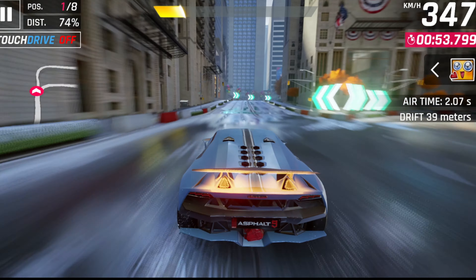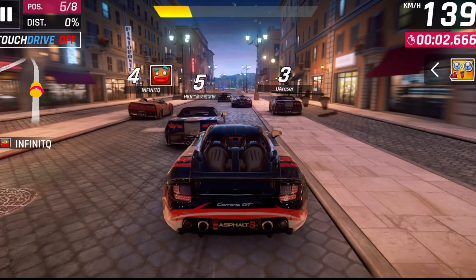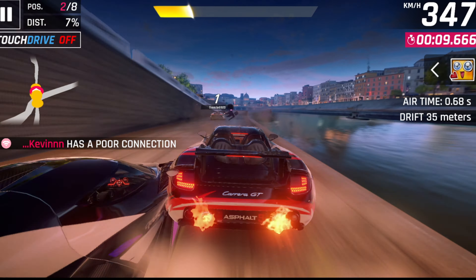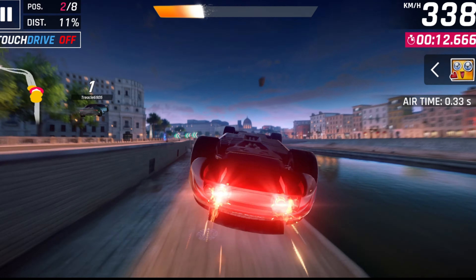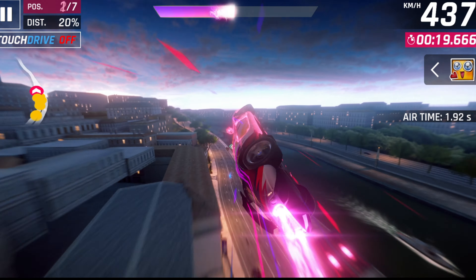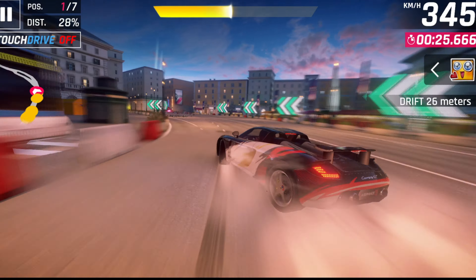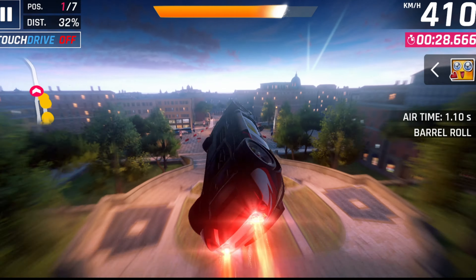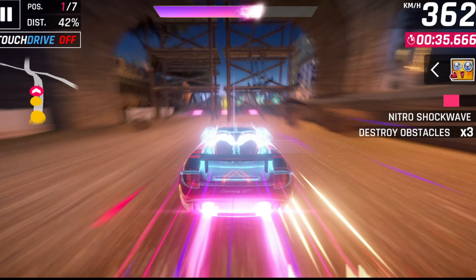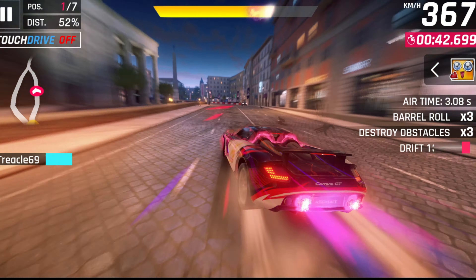The next car I've rarely seen in multiplayer is the Porsche Carrera GT, another B-Class car with one of the most insane special event decals ever released in this game. It's extremely similar to the Lamborghini Sesto Elemento, with the exception that the Carrera GT doesn't lose a ton of speed while drifting. Its only disadvantage is the acceleration, but not by a huge margin — around this rank, many cars have massive acceleration stats. The Carrera GT has wonderful nitro efficiency combined with a top speed of 362 km/h and not bad handling. Since the Lamborghini Huracan isn't far from the Carrera GT in general performance, it's not hard to understand why this car isn't common in multiplayer.